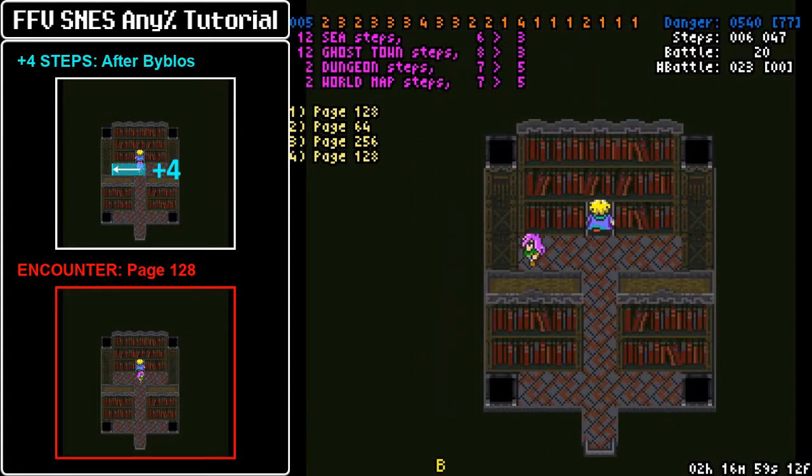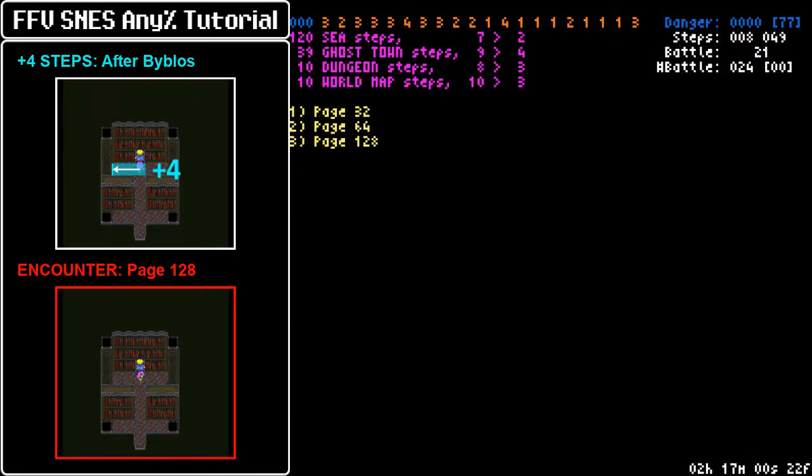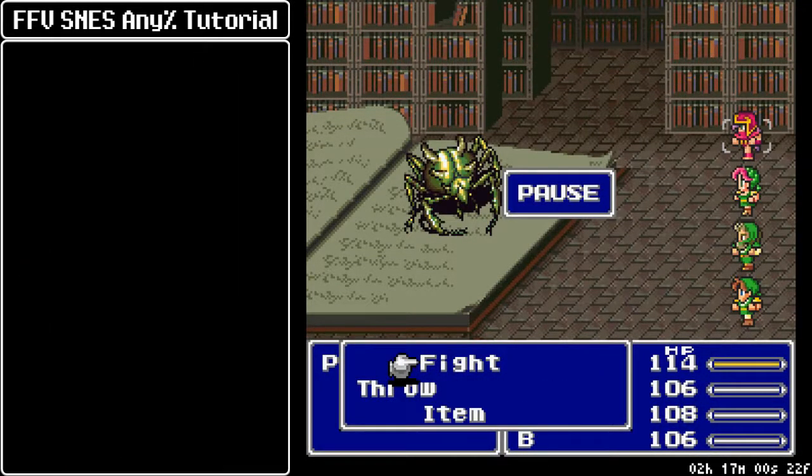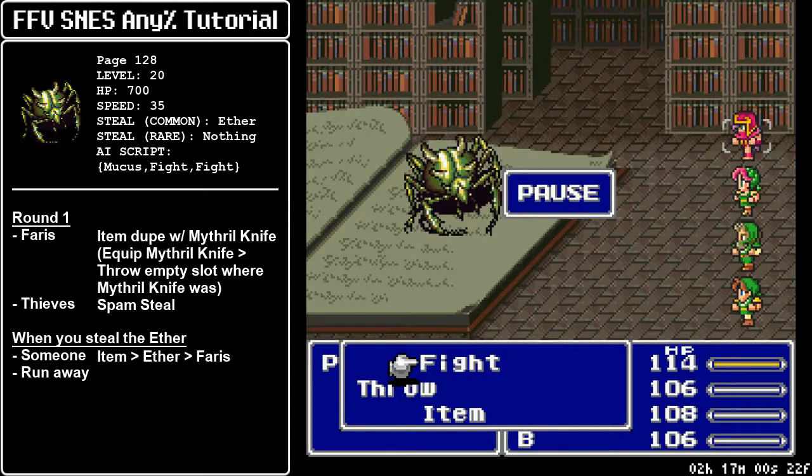Before Mid, we need 4 steps — we're going to get an encounter right behind Mid, and it's going to be with a Page 128. This guy is excellent for duping because he only has Ether to steal as a common steal, with no rare steal either, so it's consistent and very safe. He only has single-target attacks, and we can use Seed Tide while the dupe takes its course.